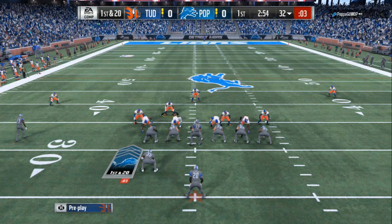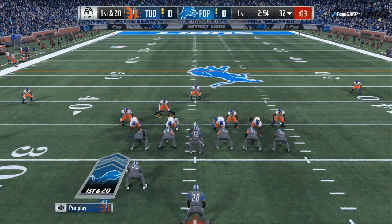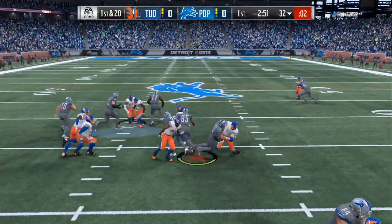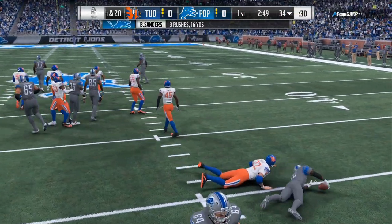The first thing you need to do to be a better user — you can see I'm usering the linebacker on the left side. The reason why is because all you got to do is think about the ropes. If it is a play action, he has a tight end on the right and a wide receiver on the right, so I want to user on that left side.